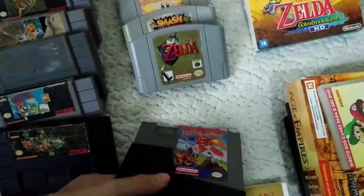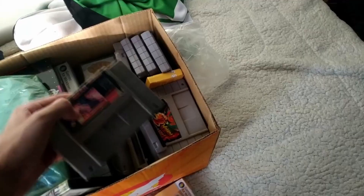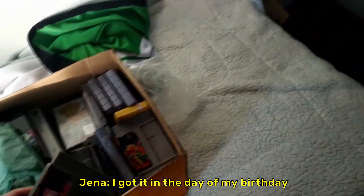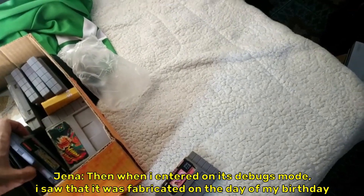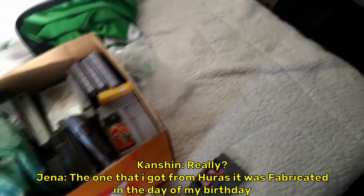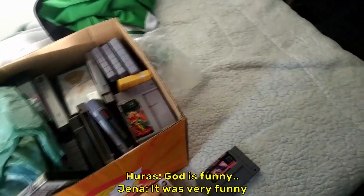About the Zelda: Ocarina of Time, he also got a really cool story about it. He was born on the day of the game's anniversary, and when he entered a debug mode in Ocarina of Time, he saw that the game was released on the day of his birthday. What he received as a gift was released on the day of his anniversary. That's crazy — the game shows the production date.